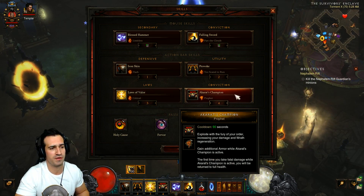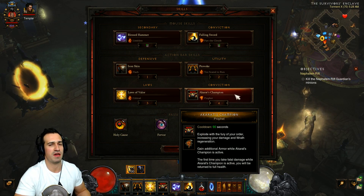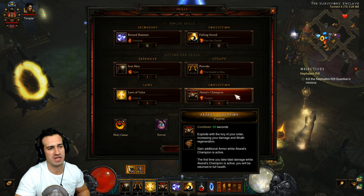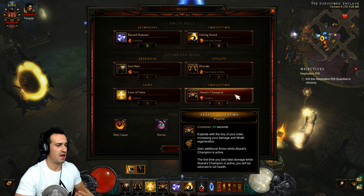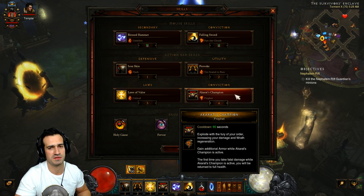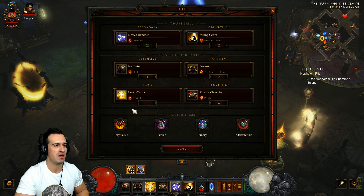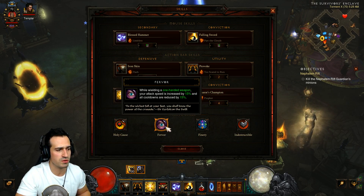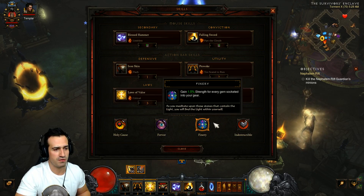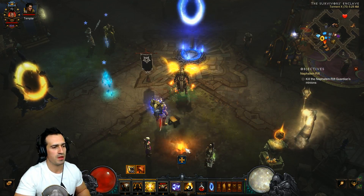Akarat's Champion with Prophet — we want to try and keep this up almost 100% of the time. If you have enough cooldown reduction you can just manage to keep it up 100%. Trust me, if you can get this ability up 100% of the time you're going to absolutely kill it — it increases our survivability so much. For passives we're using Holy Cause, Fervor, Finery, and Indestructible.